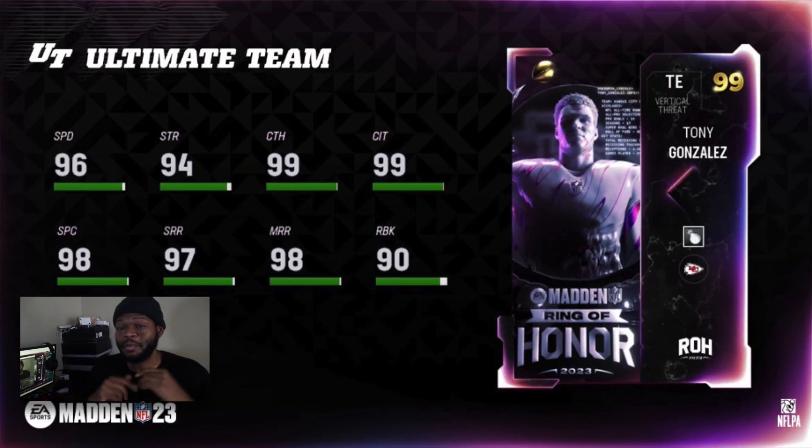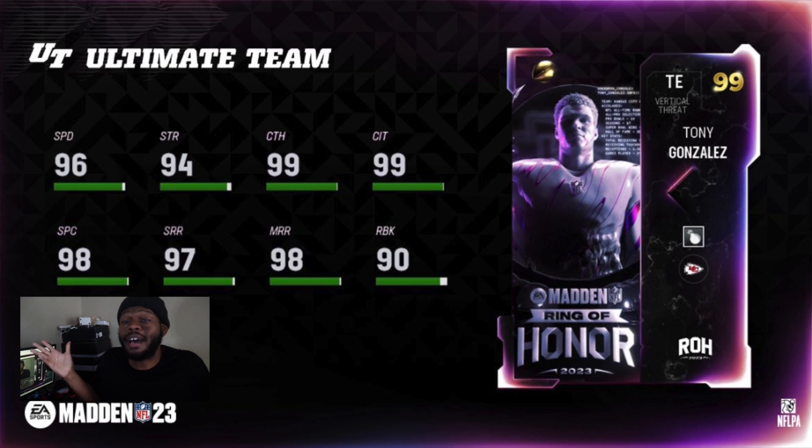Time for 99s — as always we're gonna go from 5, work our way up to the top. At 5 we got Tony G. Tony G's here because everybody pretty much already got a free Gronk. As someone that got a free Gronk, Gronk is my in-game titan — I don't need another titan. They could drop a 100 overall TE and I'd still probably use Gronk. Gronk is just that crazy.